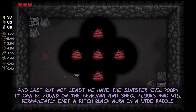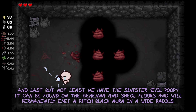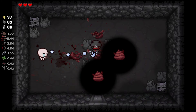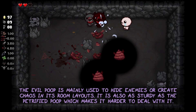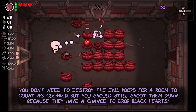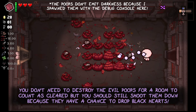Last but not least we have the sinister evil poop. It can be found on the Gehenna and Sheol floors and will permanently emit a pitch black aura in a wide radius around them. You can walk inside of it without getting any damage or status effects, but you can't see anything that hides in its shadow — not even yourself. The evil poop is mainly used to hide enemies or create chaos in its room layouts. It is also as sturdy as the petrified poop, which makes it harder to deal with. You don't need to destroy the evil poops for a room to count as cleared, but you should still shoot them down anyway because they have a chance to drop black hearts.